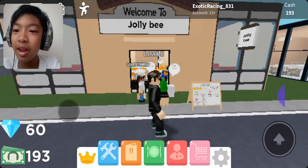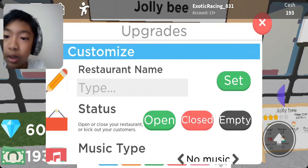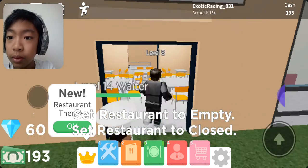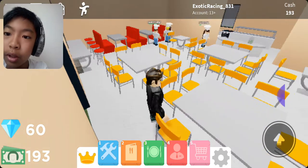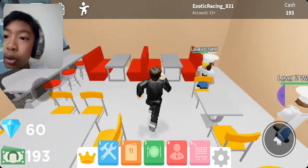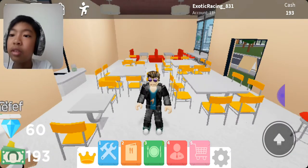If I spelled the real name it just gets tagged. So I'll show you around. To make it actually look like Jollibee, I put in the Jollibee-type chairs and the Jollibee tables, so it actually looks like Jollibee all around.